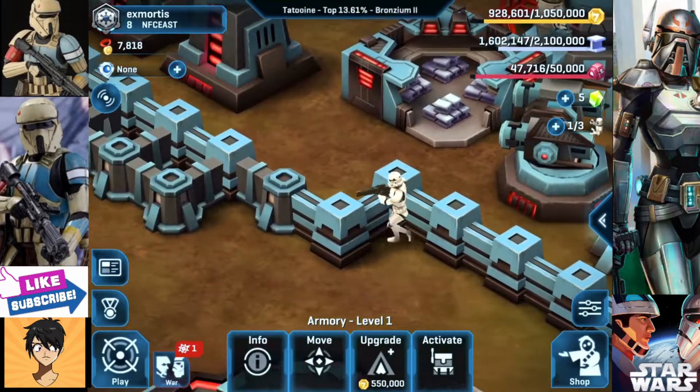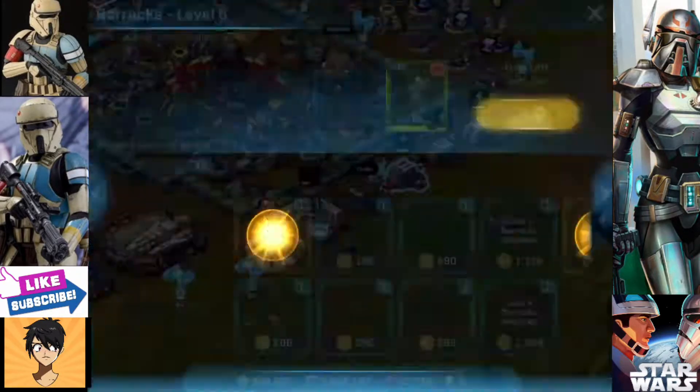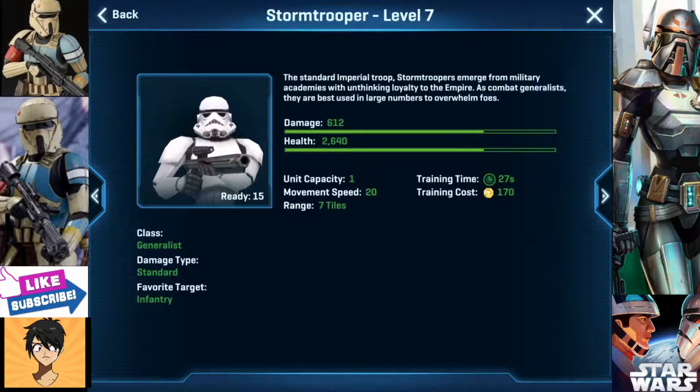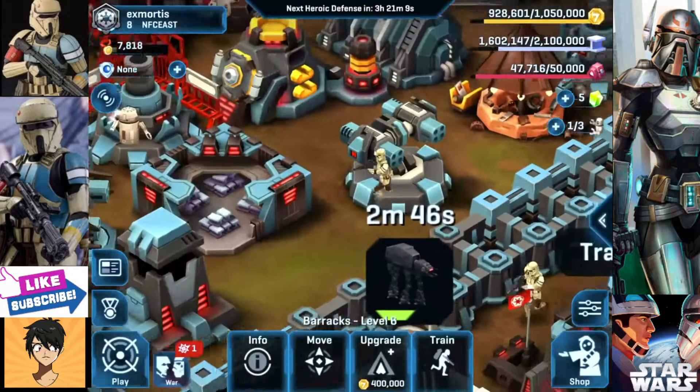These are the regular Storm Troopers — I'm pretty sure you all know what they look like. And that's the reskin. Unfortunately, it doesn't show you the actual Shore Trooper; it shows you a Storm Trooper. So it doesn't show you the amount of damage, but the health and damage is increased by 30%.